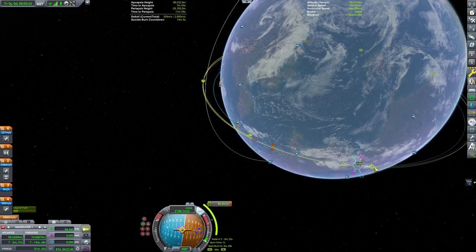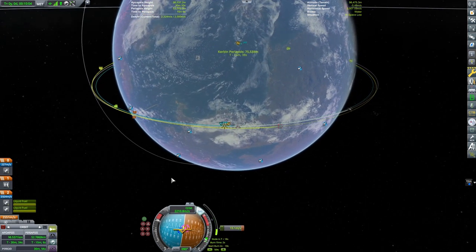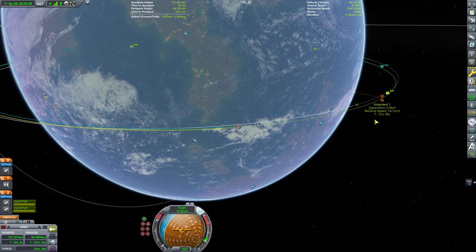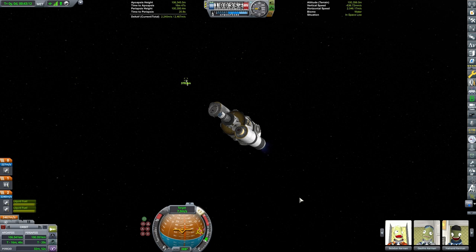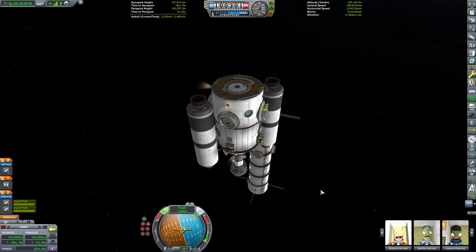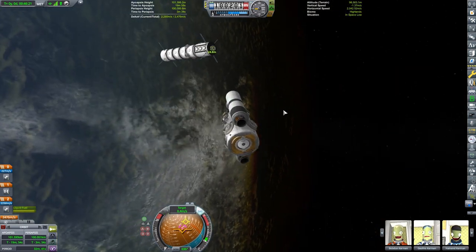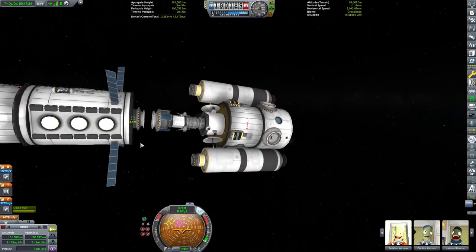What we're doing here is we're going to rendezvous with our space station. I set up my maneuver and we'll get a pretty close encounter. My technique is I burn on the target side of the retrograde marker — you can see my relative velocity decreasing while my closest approach is also getting closer. I tried this whole thing before and realized I couldn't dock with my side-mounted docking ports because the fuel tanks were in the way, so I had to put a larger docking port on my probe, which also makes sense because I want to dock the probe back after landing on the Mun.